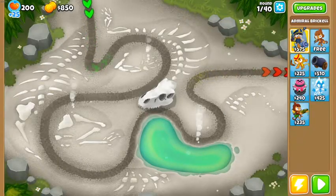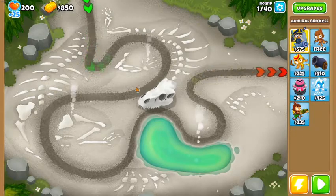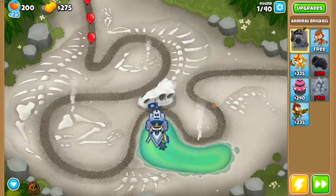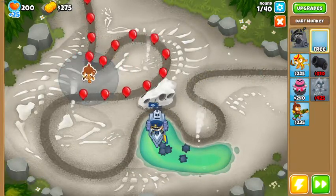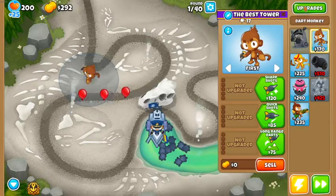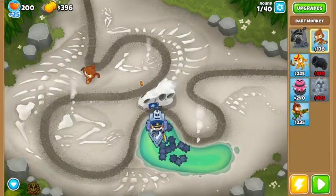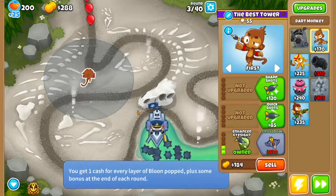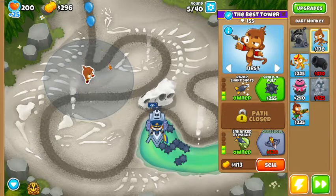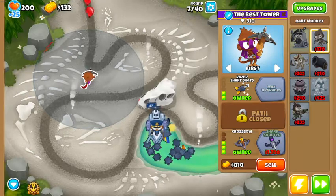I started with Admiral Brickell because she's generally a pretty good tower, especially the Megamind ability against MOABs. We're going to use Brickell and put her right here. She'll be our starting tower. A free dart monkey, if you have it, can be put right here; otherwise just save for it in a few rounds. What we're going to do with the dart monkey is eventually get it to a Sharpshooter. Because of its positioning, we'll get some pierce to go through all of the bloons.